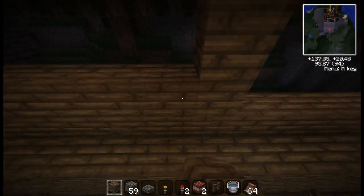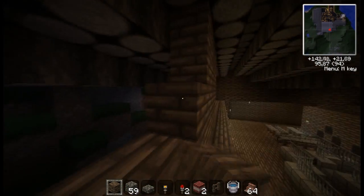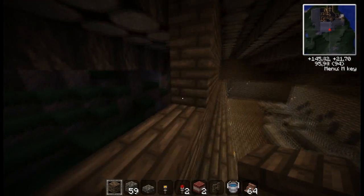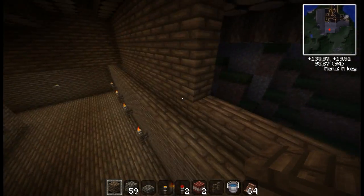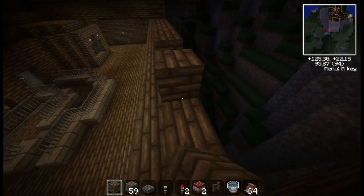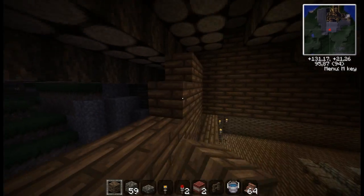Just make this all finished, and then we could start making the entire interior of our airport. As you saw in the last video, if you did see that last video, I built this little store with the shelves and stuff in it. It turned out to be pretty nice, if I should say so.